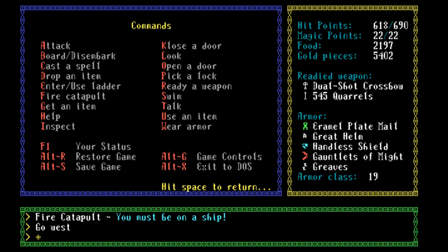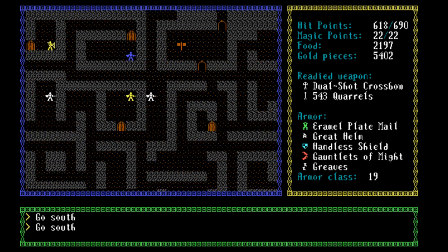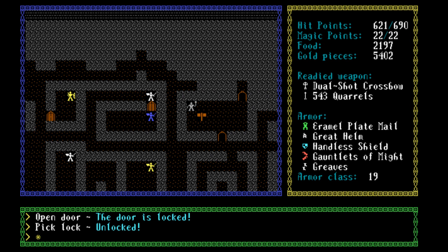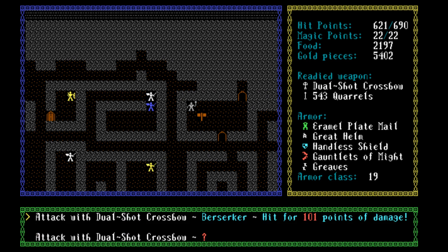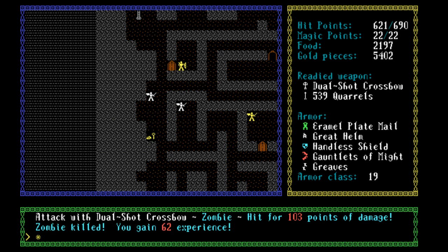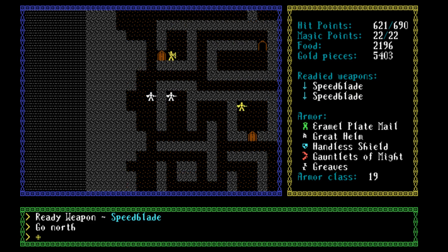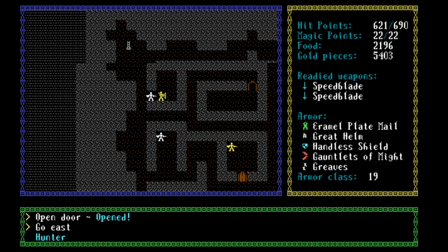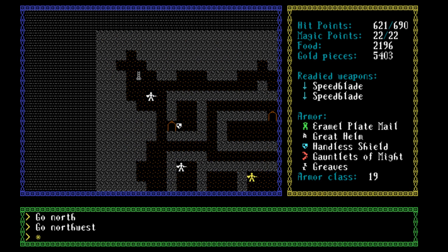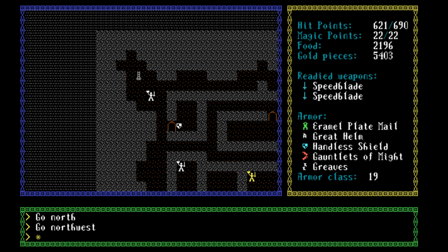How do you shoot? Or is it just attack? Yes, it is. So that might actually be a good ranged weapon. Let's see how much damage it does. That's all right, actually. I'm going to ready the speed blades again — that was about 100 damage. Let's see how much we do with the speed blades. Yeah, we do lots more damage with that. But if we need to do some ranged stuff, that thing might actually be kind of useful. How about we keep that for now? I think we are still all right with inventory space.